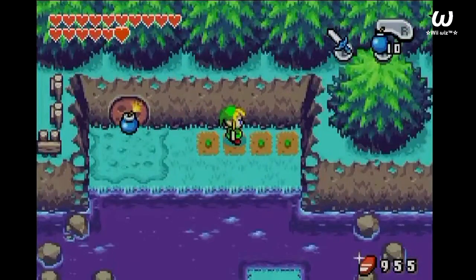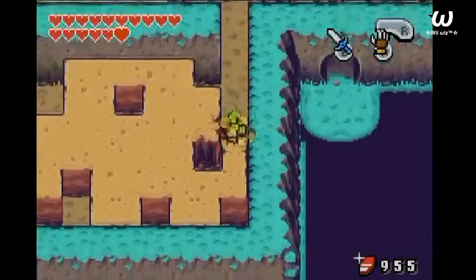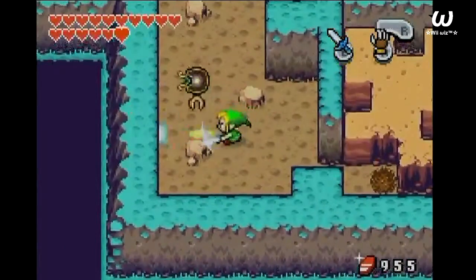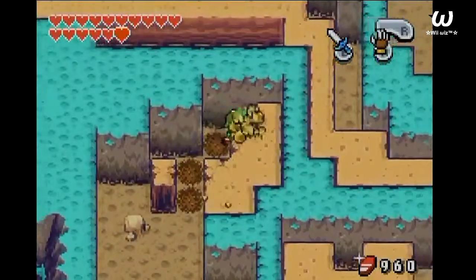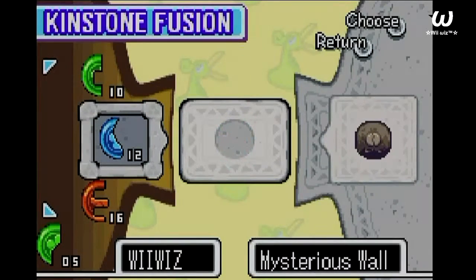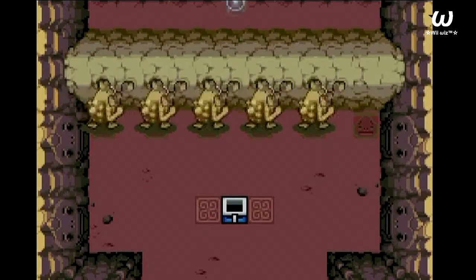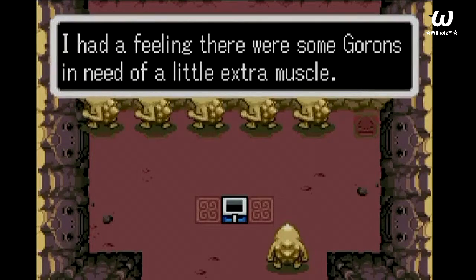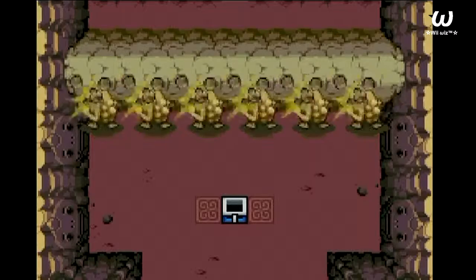Now I believe we can access that little area. I almost forgot we can dig through that with the mole mitts. Time to dig our way through. I'd like to see you dead, please. There's gotta be an eye — oh yeah, there you are. The thing I almost forgot about you. That sends one more guan to break open that wall, and we'll be able to further access that little cave. I had a feeling there were some guans in need of a little extra muscle. Watch all those six guans break down that wall.